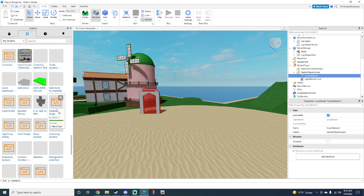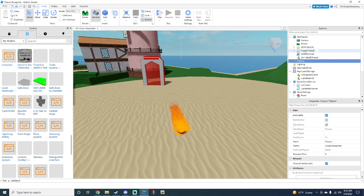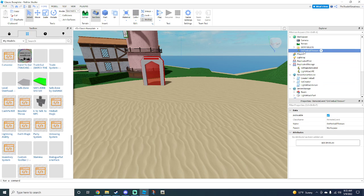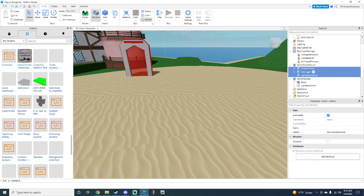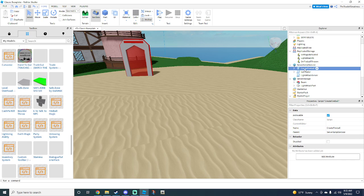Now go to the fireball magic. You see this little fireball. It's pretty simple. Go to 'create fireball' and put it into Server Script Service. Now go to 'detect fireball' and put it into Starter Player Scripts. Get the 'on fireball thrown' into Replicated Storage. One helpful tip: anytime you see remote events they're most likely going to go into Replicated Storage, and scripts are most likely going to go into Server Script Service.